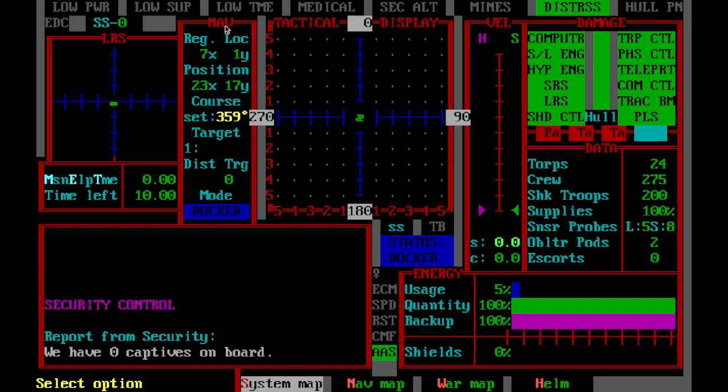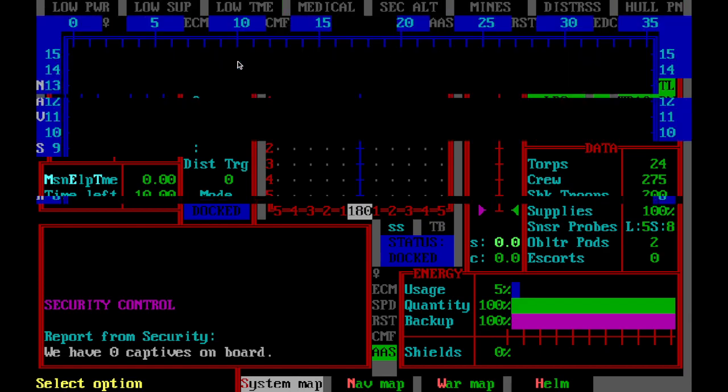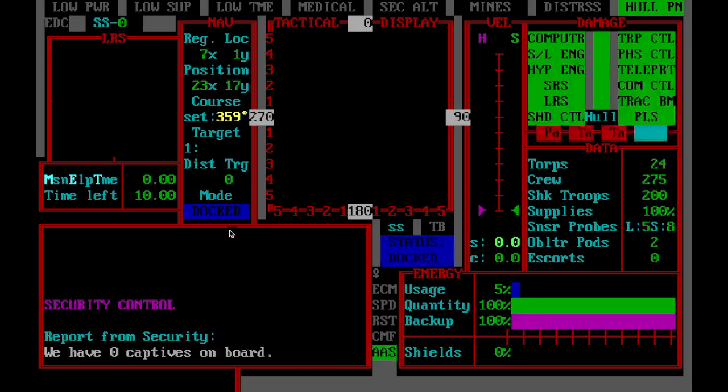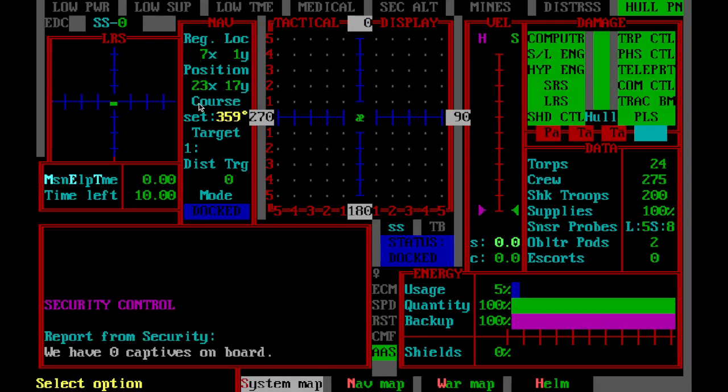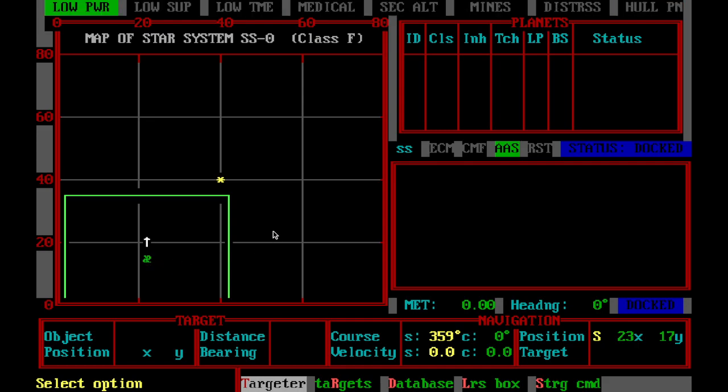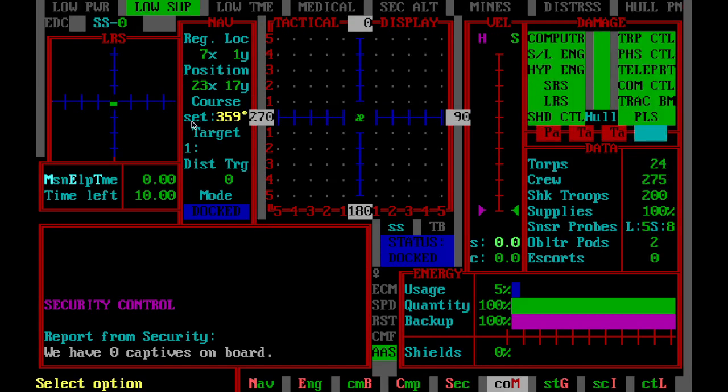This is your regional location — this is where you are on this map. Seven across, one up. So we are 7X, 1Y. This is our position in the sector we are in right now, which is 23 across, 17 up — right here. We're in a star base, so that's where that is. Right now our course is set to 359; we haven't set the course, so that's just boilerplate right there. It'll change once you set a course. We'll cover navigation in another tutorial.